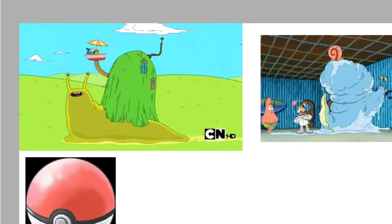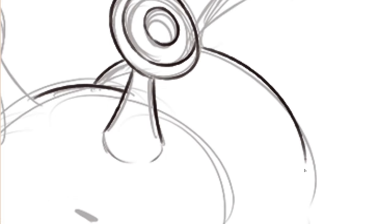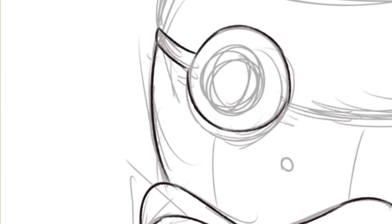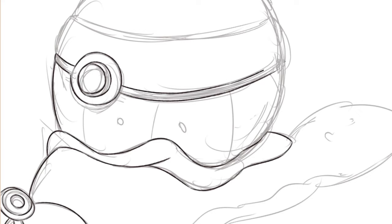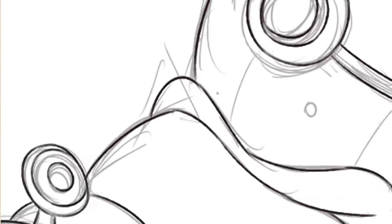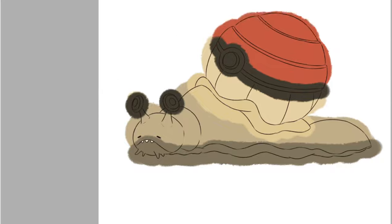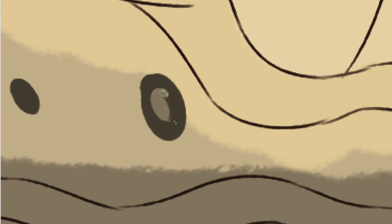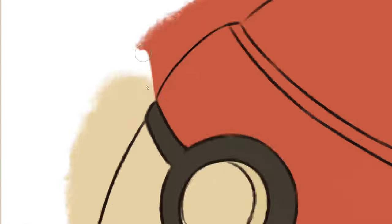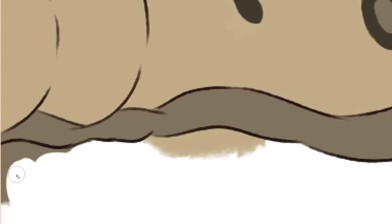And finally, its evolution. My references were chubby snails, like Gary from SpongeBob. As you can see, I made its shell in the shape of a Poké Ball, and its bulging false eyes resemble a snail. Credits to Sofia for helping me with this design. For the colors, I chose shades of green and brown.